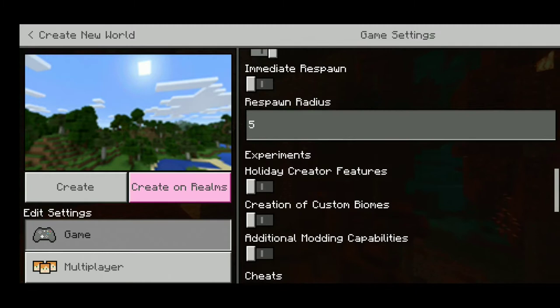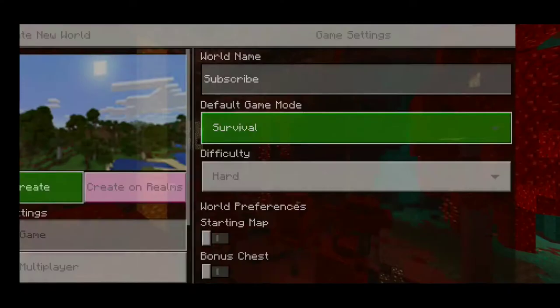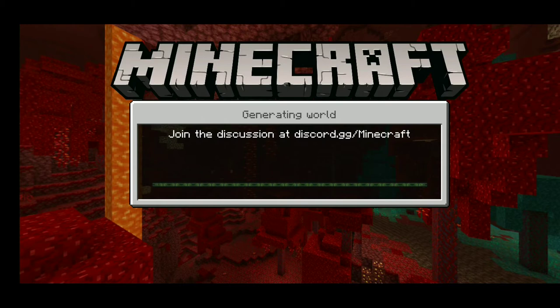It looks like we're good, and of course we have to play on hard, so why not? And throughout this series, I'll also be trying to defeat the Ender Dragon and stuff. But for now, our main goal is to build a 256x256 Rubik's Cube.